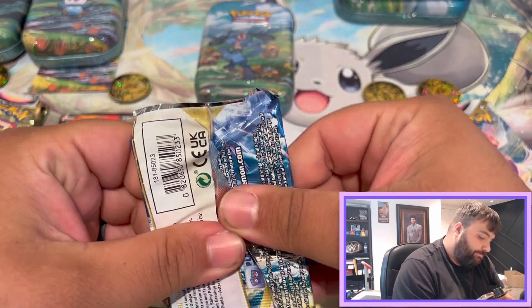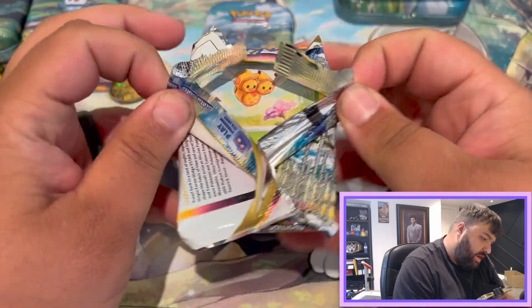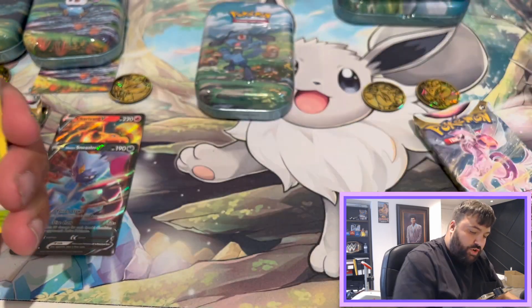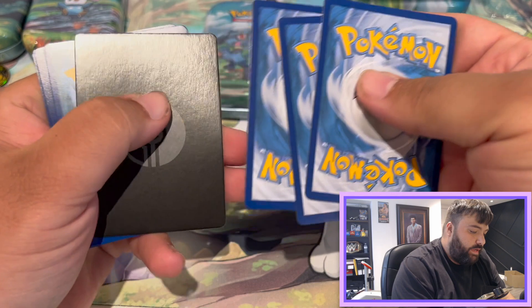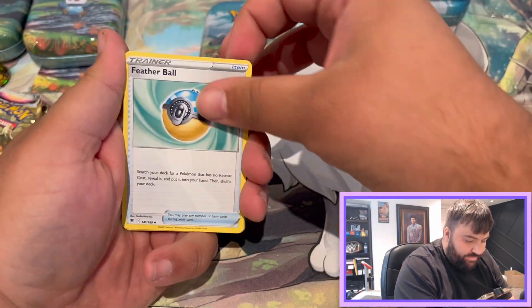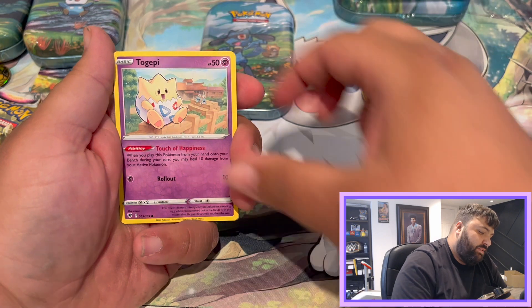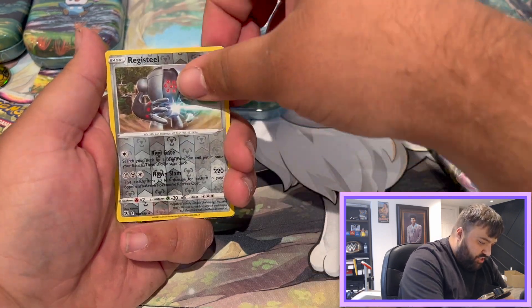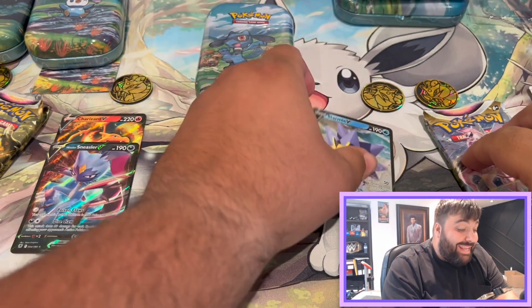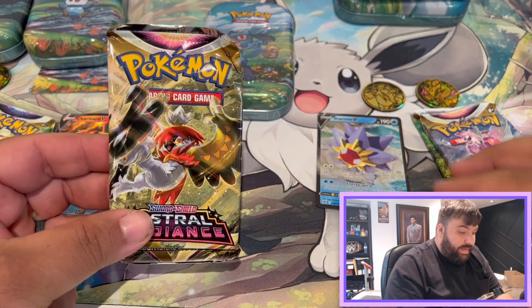My Astro Radiance pack — come on, Vince, you can do this. I believe in you, sir. Featherball, Hippopotas, Energy Loto, Comfy, Drifbloon, Cynaquil, Togapi, Magnemite, Registeel — and behind that is a Starmie V. Okay — I will take it. Could have been better, not going to lie. But okay, Dan, I see what you're doing.